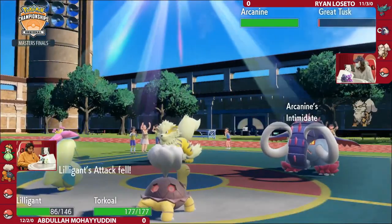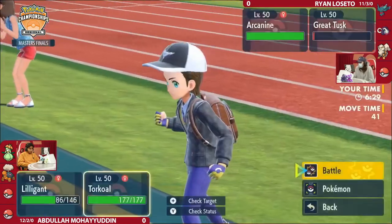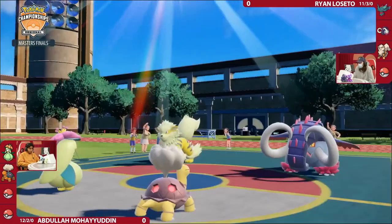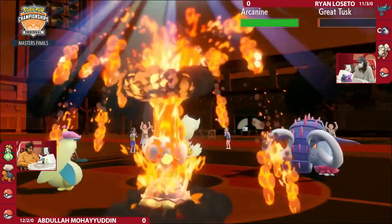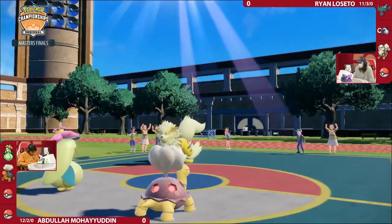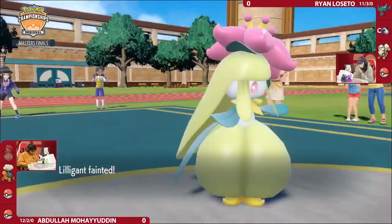Arcanine is really interesting — you could go for a couple of Snarls, but then you're not getting the damage output. You still have to deal with another After You Eruption, which still probably feels like a really great thing, because if you get Great Tusk off the field and you've already gotten rid of Fluttermane, you can do a lot of damage and then maybe have something in the back to handle Arcanine. But the After You Eruption combination once again from Abdullah brings Arcanine down to almost half, and it does somehow manage to scrape that last one HP off of the Great Tusk. The Flare Blitz from Arcanine into that Lilligant is easily enough to knock out, but this Torkoal is still untouched.